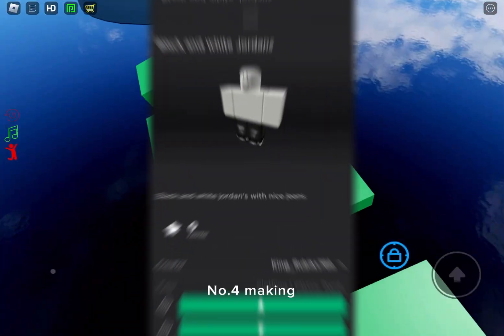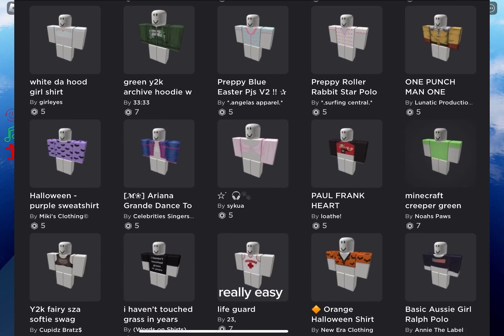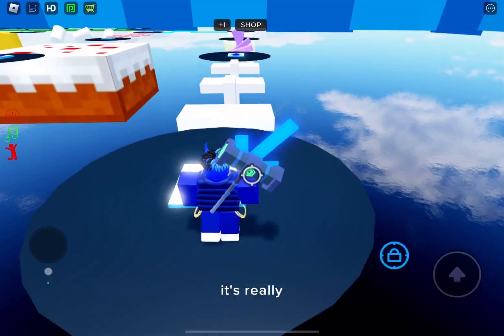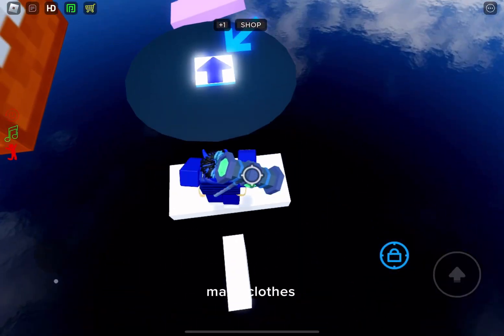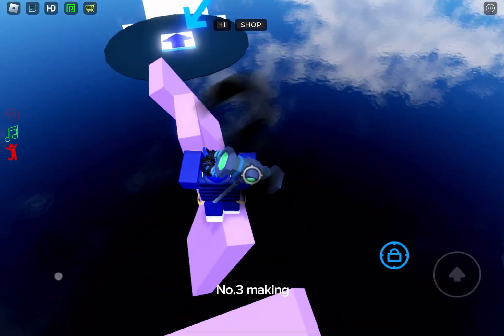Number four: making clothes. Making clothes is actually really easy and you can make a ton of Robux from it too. It's really simple and the good thing is anyone can make clothes, but there is a fee of 10 Robux.